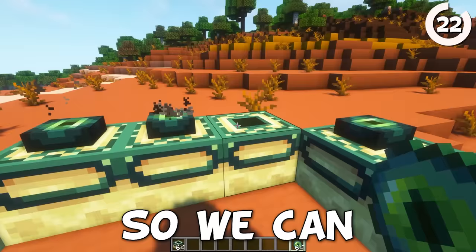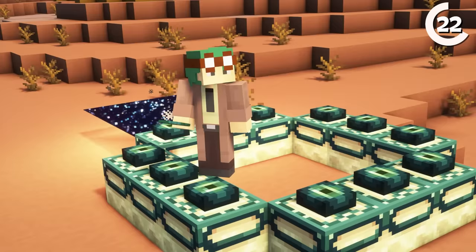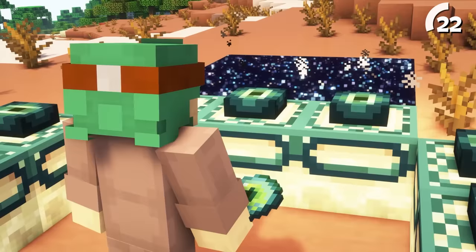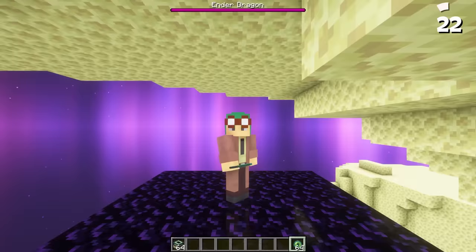Let's grab some end frames to build an end portal. If you've ever struggled to ignite an end portal, here's why: the frames have to be placed facing inwards in order to work. But with enough messing around, you can get some interesting configurations — which still work great.